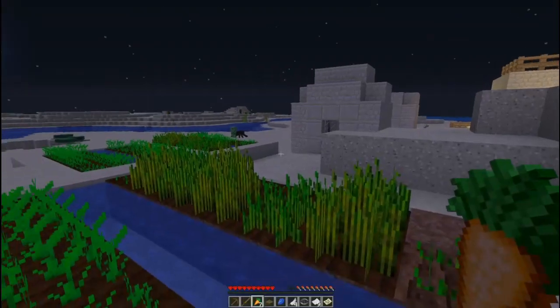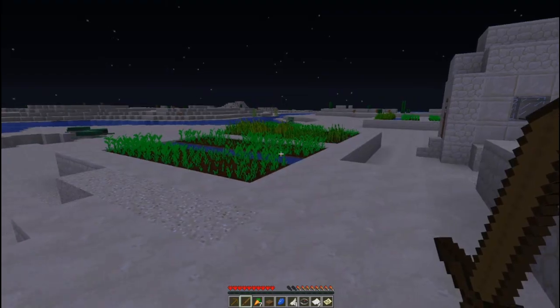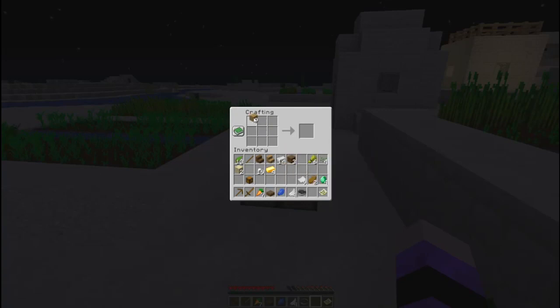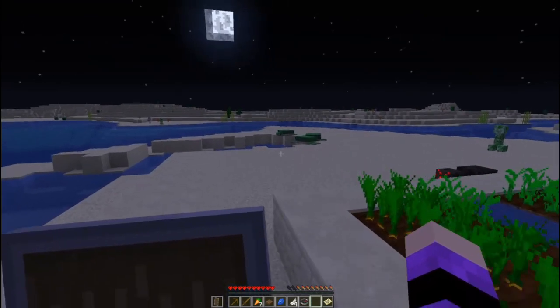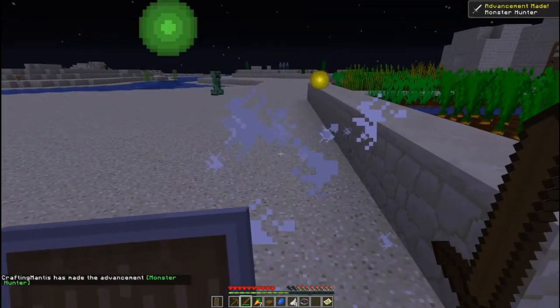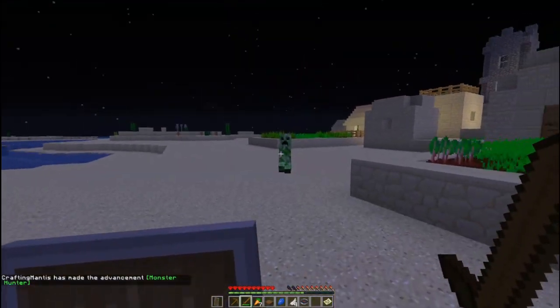There is a spider over there and a creeper. I do not have a shield, but we can rectify that situation. I don't particularly want to waste any wood, but I think a shield is going to be an absolute must in this situation. Let's go ahead and leave the crafting table there. Hello Mr. Spider, how are you? I would like your string, and of course you don't give me any. Let's take on this creeper — hi Mr. Creeper, do not blow up my farm please.